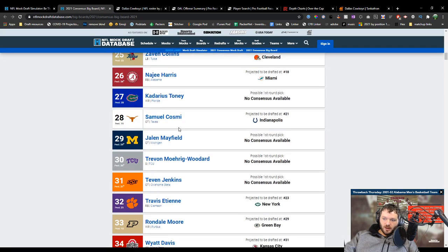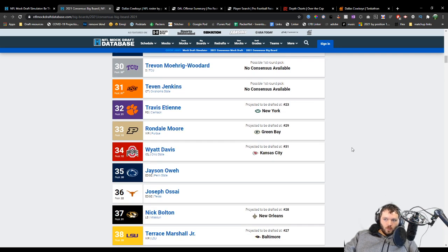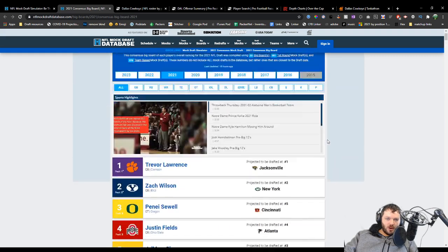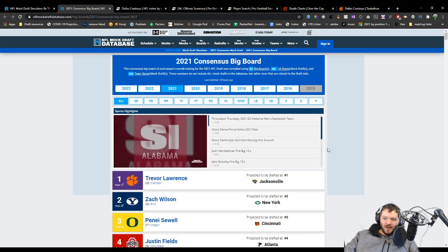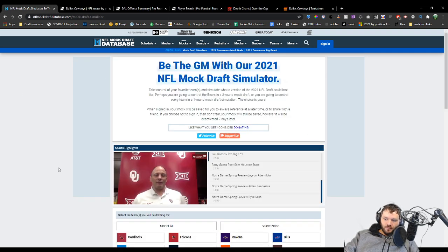If you've been following me for a while, you know I work very hard on this — it takes me an entire day to update. But he does exactly what I do: he takes all the boards from around the NFL and aggregates them into one. It's got even more detail than I have. I can look at where players are ranked by each source in a snapshot. He uses this Consensus Board, which is nice, because if you go to any other mock draft site, they have their own board. This gives you a better overall view of what the NFL landscape thinks of these prospects.